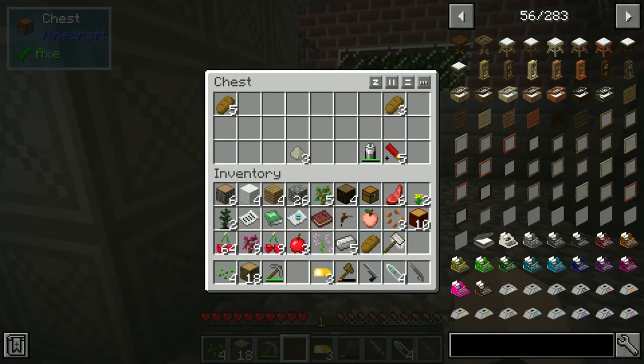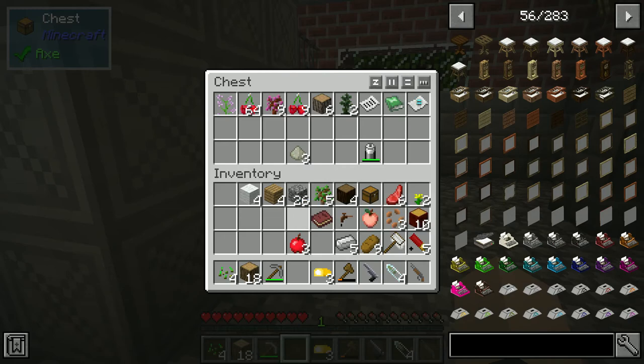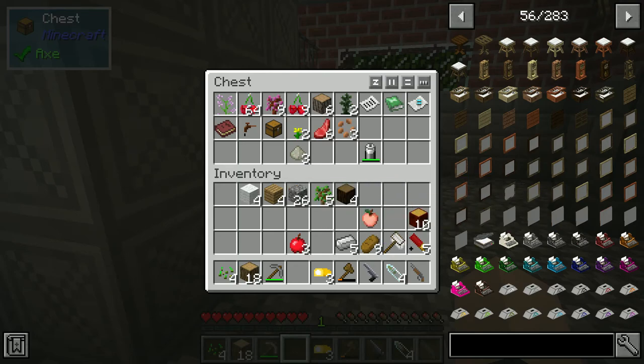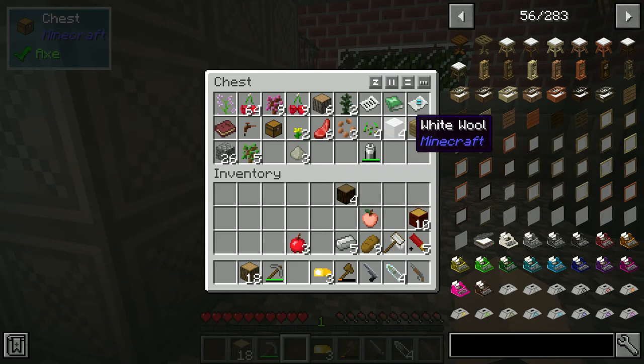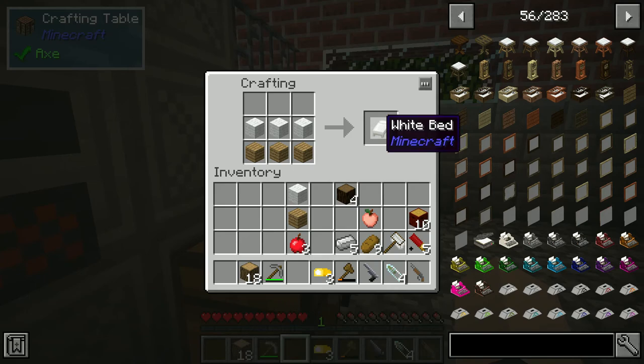That's pretty much all the useful stuff in here right now. Once we go up the tech tree there's going to be more useful stuff. But we do have a house now — shelter, check. We can make a bed. Three wool and three wooden planks — a white bed.